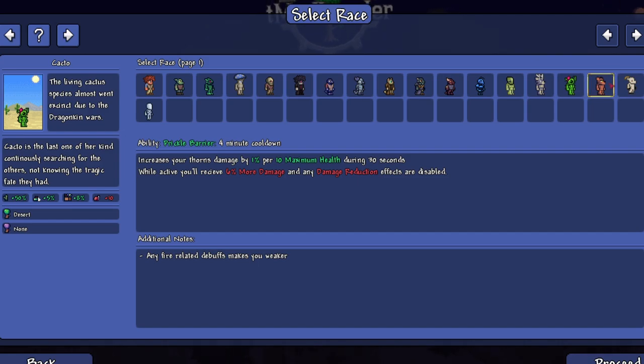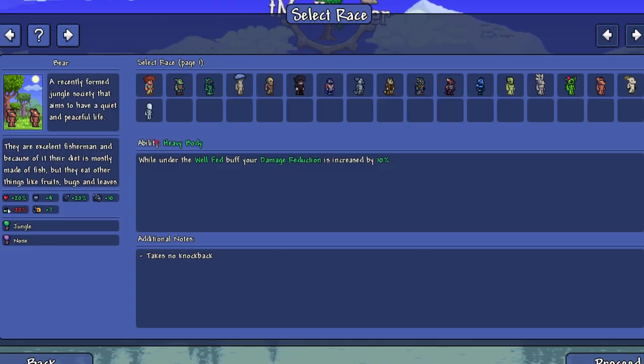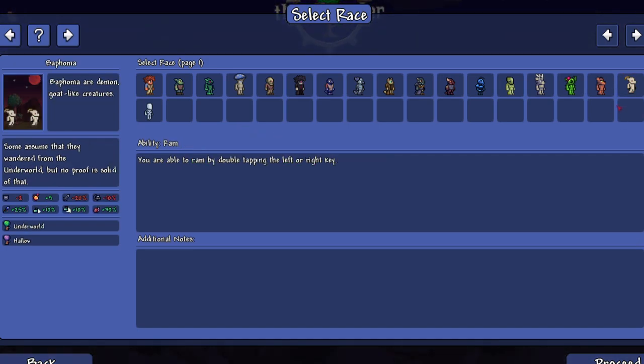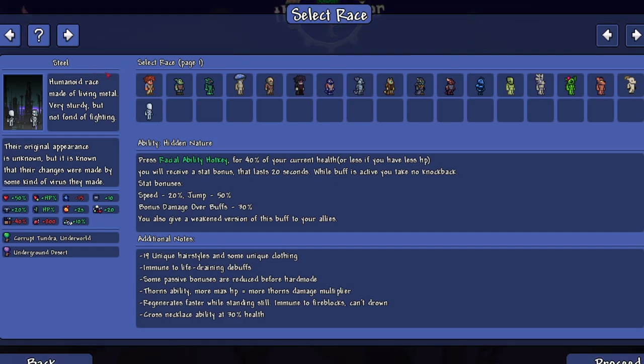We got the Cacto - 'living cactus species, almost went extinct due to the dragon kin wars.' Look at the little lore they're adding in, that's awesome. Then the Freddy Fosbear race - 'a recently formed jungle society that aims to have a quiet and peaceful life.' The Baphoma - 'demon goat-like creatures,' and the Steel - 'humanoid race made of living metal, very sturdy but not fond of fighting.'